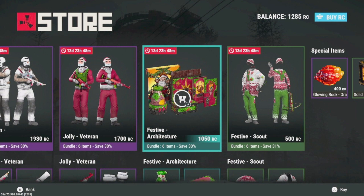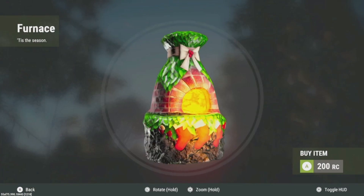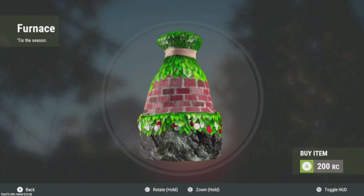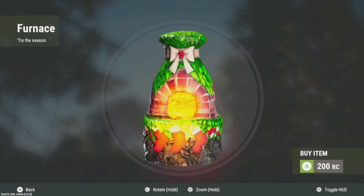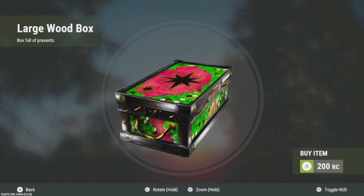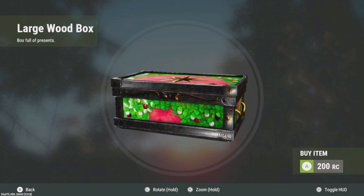Next up is the Festive Architecture set, which I do like — architecture sets are things you see more than your actual armor. I like this because it does have that Christmas feeling to it. I'm probably going to buy it — I like buying furnaces anyway, I have a ton of different ones. I don't know if the box glows; I wish they said whether they glow or not.